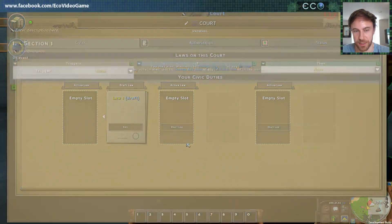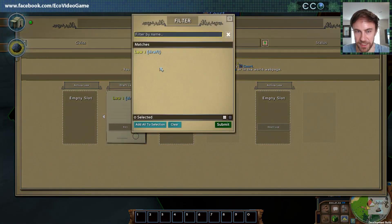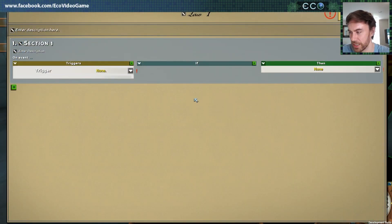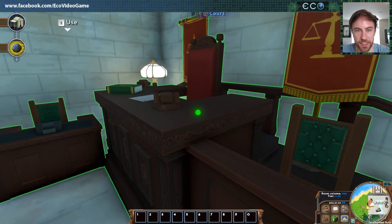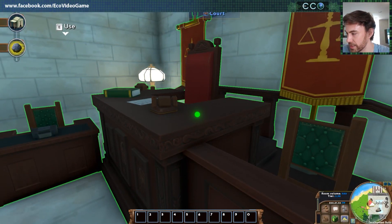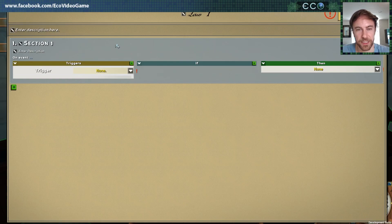So the way it works is we draft the law. You can see this draft law appears, so now I can edit it, other people can help me edit it. I can even copy from an existing law. We'll just create it here as a brand new law draft. Let's go to this law and edit it. Here you see the three parts of the law — this is kind of like a dynamic programming interface where you can actually program this law. We try to make this as straightforward and simple as possible, but still really powerful.